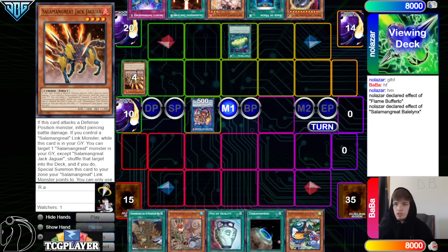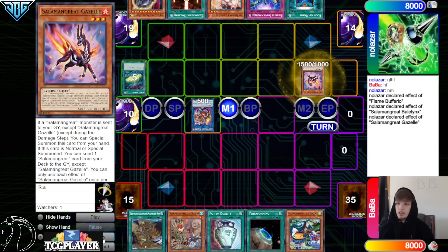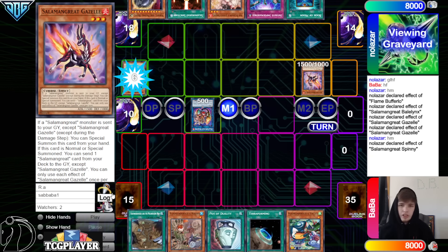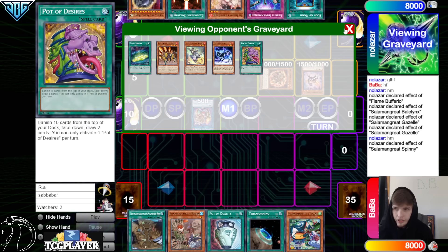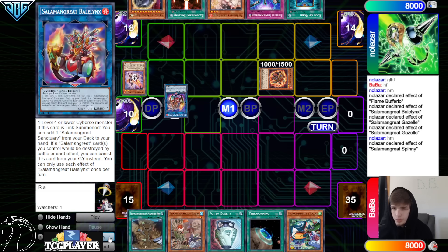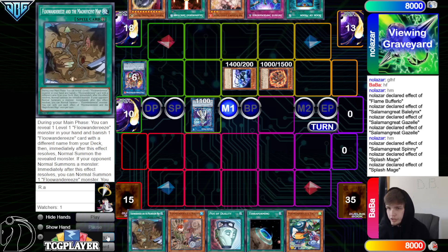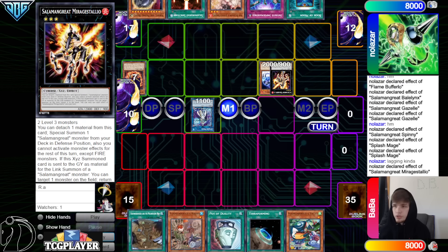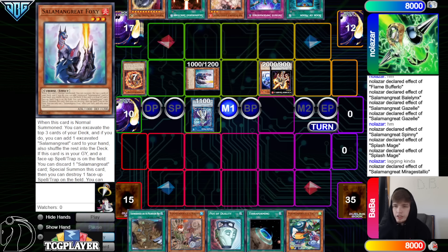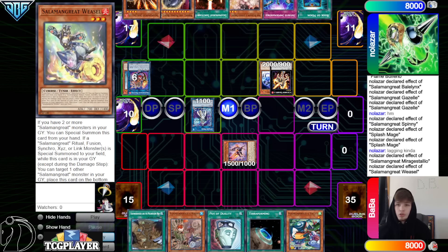Buffer Law 1, Banelings 2 — go grab Sanctuary. Discard Weasel, draw Jack Jagwire and Imperm. Then Sign of Mining, discard, go search — that's going to grab out Gazelle. Summon Gazelle, and then Gazelle dumps Spinny to try to set up Mirage Staleo. Spinny effect to summon. They're going to go for Splash Mage, then Splash Mage to revive the level 3.